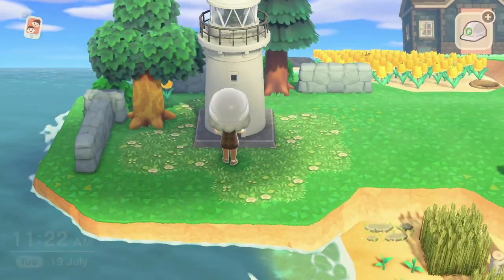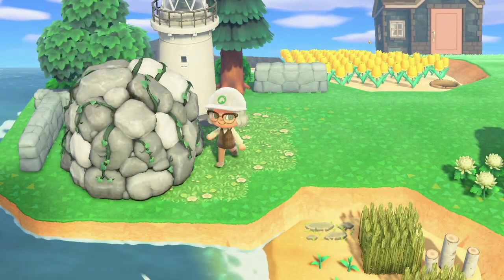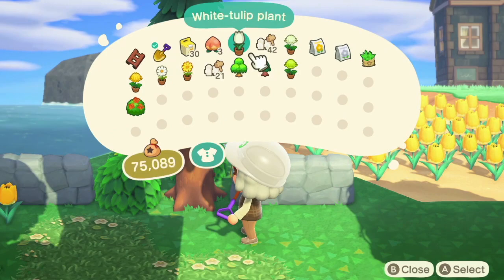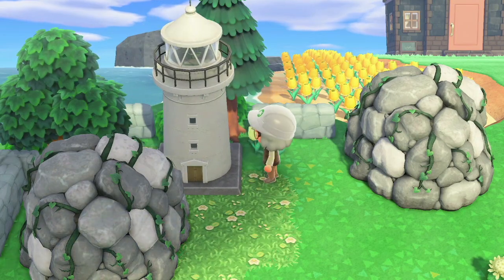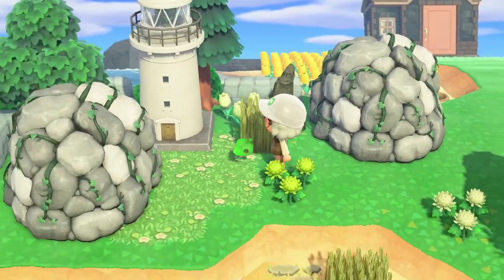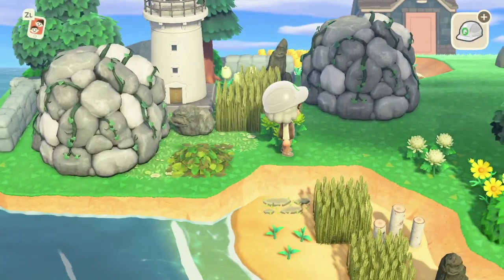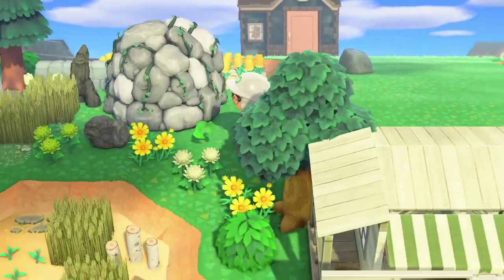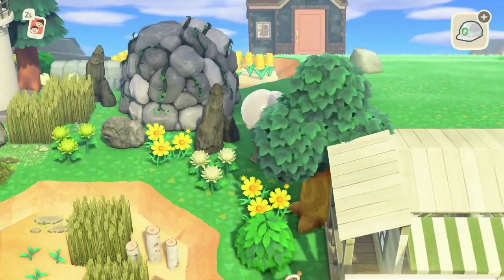I've put some grass code on the floor so it doesn't look too plain, and sometimes there's just not enough room for flowers so a custom code definitely helps. I've gone for a white lighthouse to fit in with the colour scheme on Primrose. I'm also using some caves turned around so they look like natural rock formations, and adding garden rocks around the area to make it feel like a really rocky lighthouse outcrop. I've added bushes, leaf piles, wheat fill and flowers to make it look more natural, and overall I'm super happy with how it's turned out.